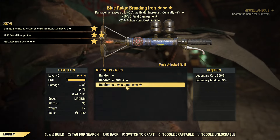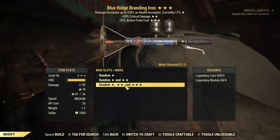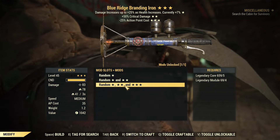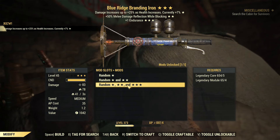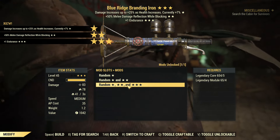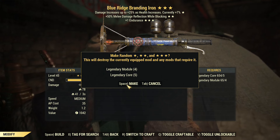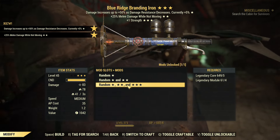This is actually the best roll yet — damage increases up to 25% as health increases. Oh no, this is the wrong one. That's Juggernaut's Critical Damage and Action Point Cost, not what we want. We've got Juggernauts again — melee reflection and Endurance. Endurance is actually the best bottom effect you can get, along with Strength, but sadly the rest is not what we want. Now we have Berserkers, melee damage while not moving, and one Strength — decent roll, but not what we're wanting. When you're a bloodied character you do not want Berserkers.